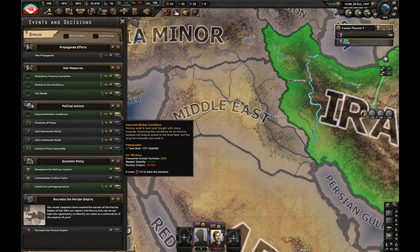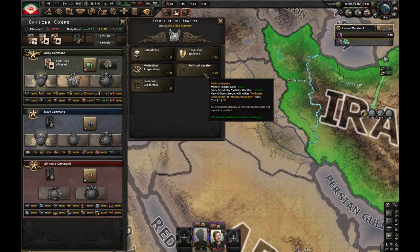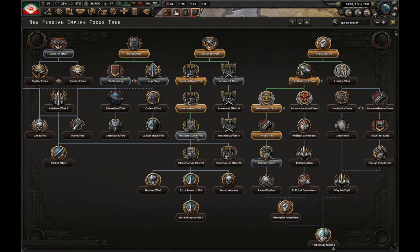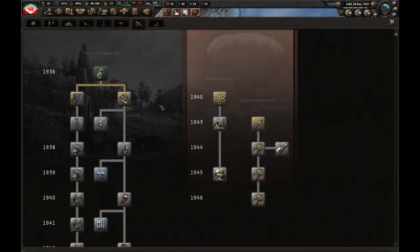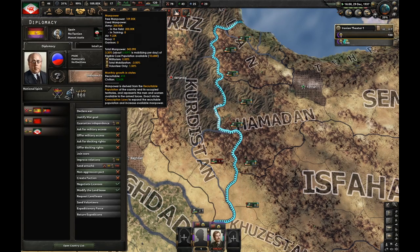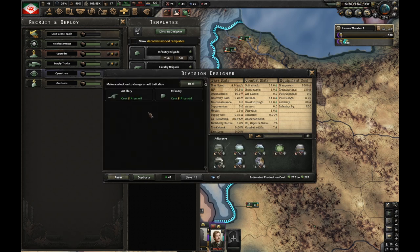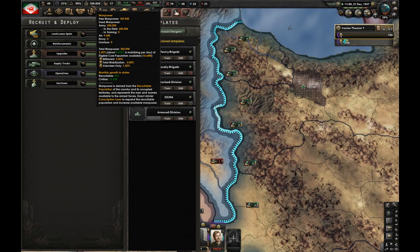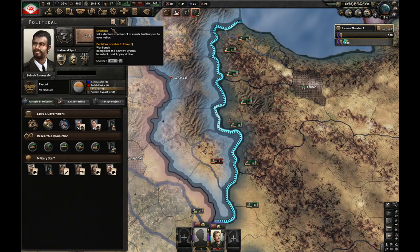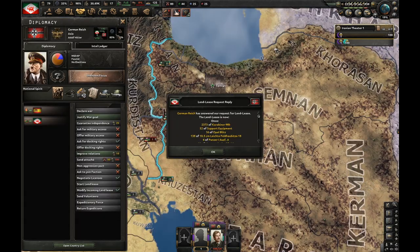Let's do improved workers' conditions for extra stability, and we could also go for political loyalty. After construction effort two I'll go for infrastructure effort. Let's get ground support expert. After electronic mechanical engineering I'm going to go for mechanical computing. Now we've got 100,000 manpower so I'm going to modify this template to six-width, and then I'm going to have 300,000 men in the field. Infrastructure effort is finished, let's go for infrastructure effort two. Oh my god, so many guns.